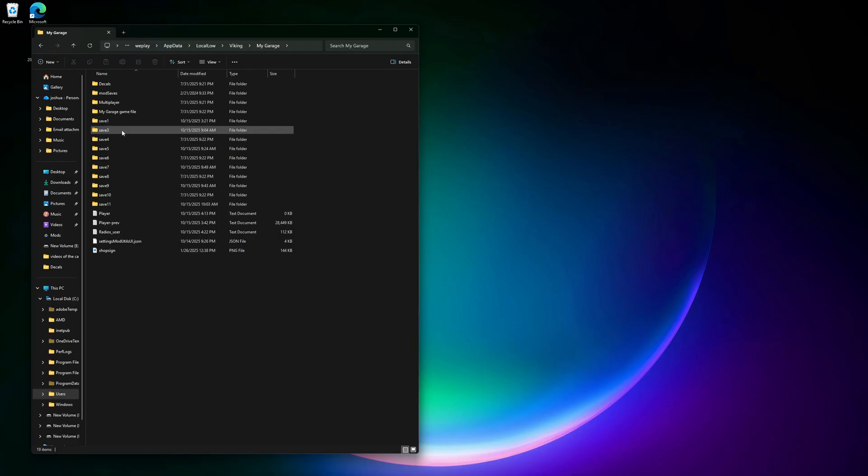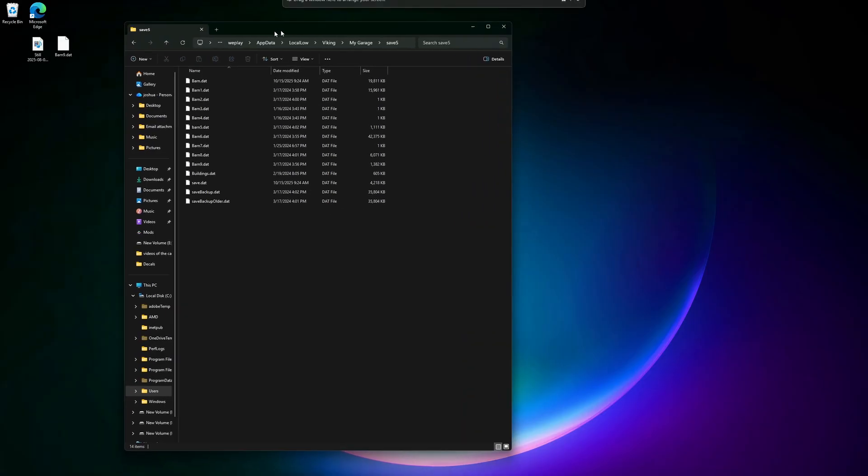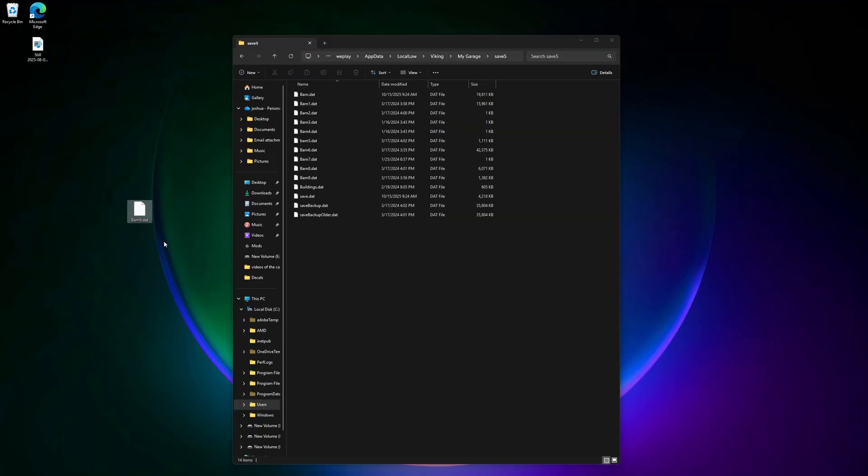Figure out which save you're on — one, two, three, whatever — and go to that save. Here are your barn files. So if somebody sends you a barn file, you need to be in-game first and figure out what barn number is empty. Once you get an empty barn, you want to number this file to match that barn. Like, this is barn one in game, barn two in game — it's one up on the number. I don't know why they did that, but don't get mixed up with these. Because if you copy this over a file and you didn't save that file, you will lose it.